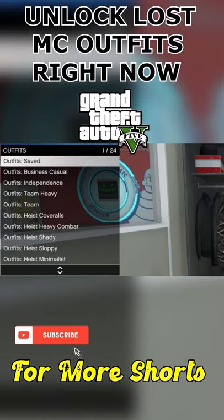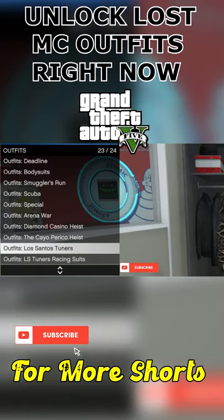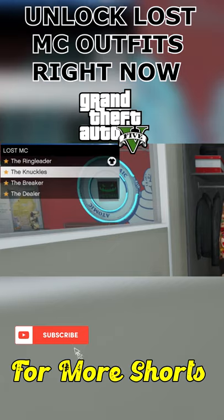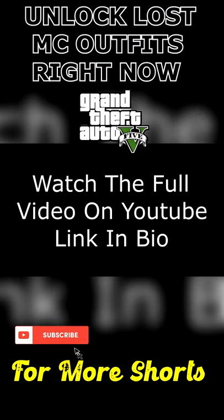Once the mission is passed, go to your locker, go to outfits, go to the second to the bottom Los Santos Tuners, and then go to Lost MC. You got the Ringleader, Knuckles, the Breaker, and the Dealer.